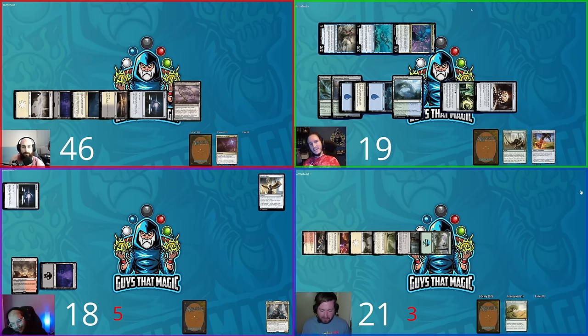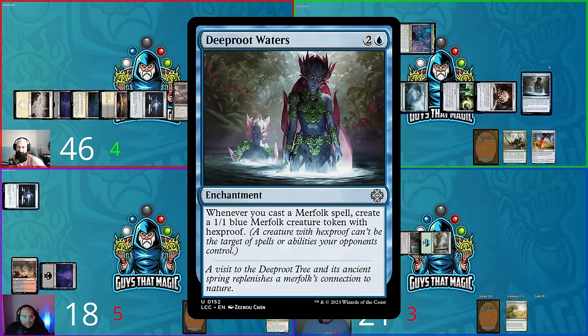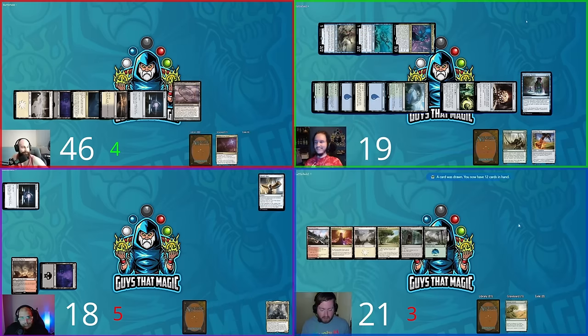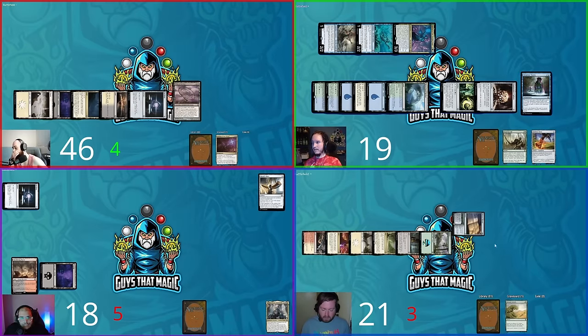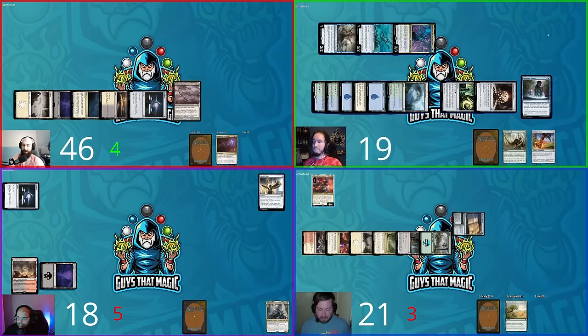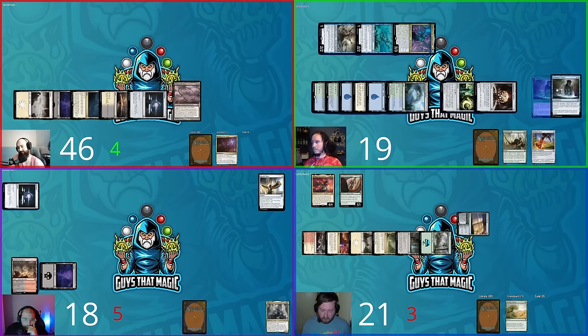Shane full swings at David. Hackball triggers on attack — Shane plays Hinterland Harbor from hand. David takes eleven, dropping from 46 to 35. In main phase two, Shane taps three and plays Deep Root Waters — whenever he casts a Merfolk spell, he creates a 1/1 blue Merfolk token with hexproof. Shane passes.